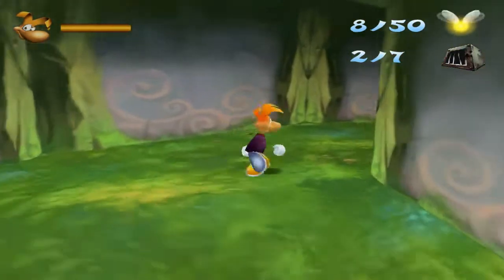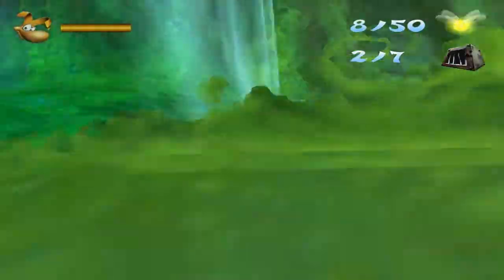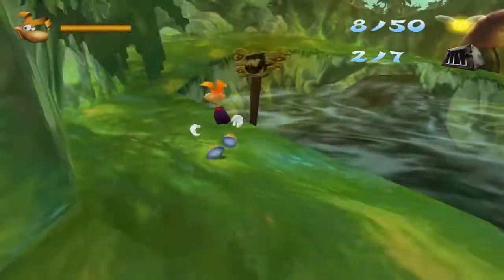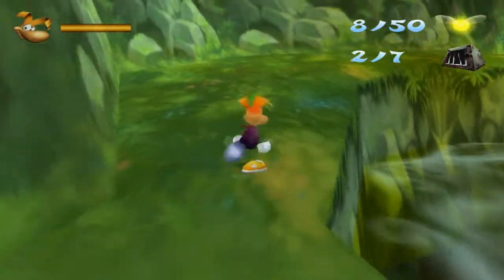Rayman, we want our daddy back. Yes, I'll do that. And yeah, here we have another green lump. Pretty much if you see a sign with a piranha on it then you know that it's death water basically, so you can't go in it.